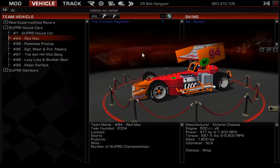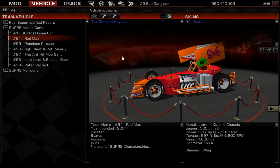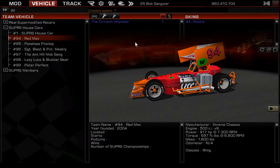Let's say we want this car — it's sitting here ready to buy. Under the Team Vehicle tab in the spinner screen, it says 'Vehicle Not Owned.' To buy it, look for the green dollar sign, highlight over it, click it — and you just bought the Crimson Hay Baler. Now you can look at who the chassis manufacturer is, the engine, horsepower, torque, championships, wins, podiums, and all that information.